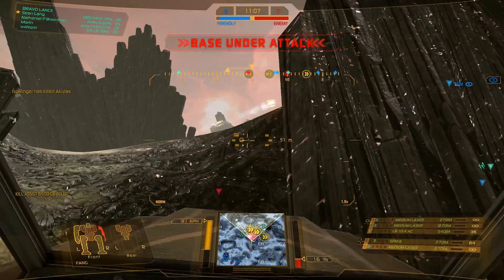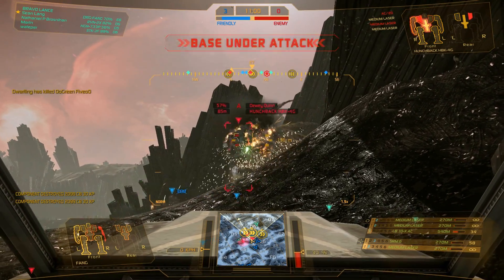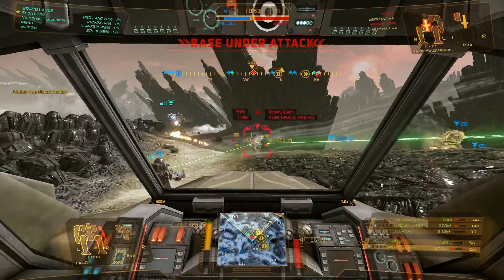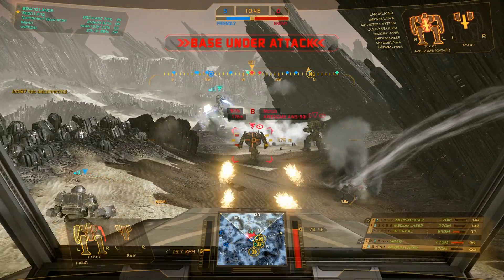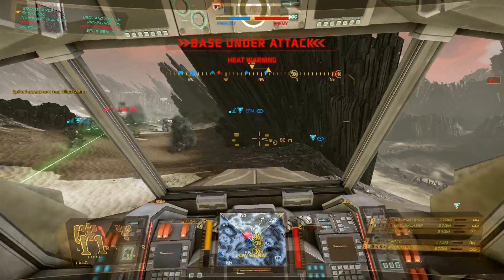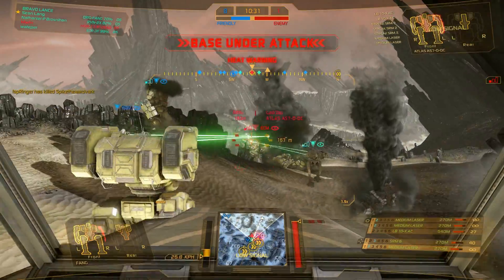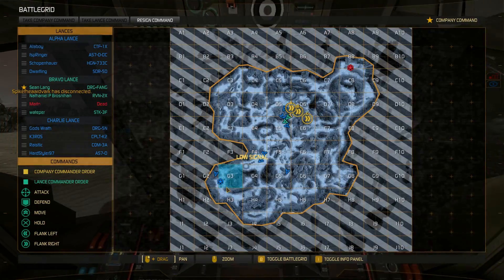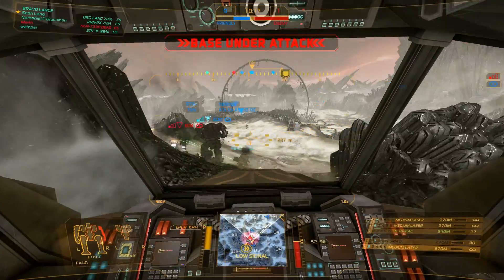So many mechs. There goes his AC 20. Guy didn't even realize I was shooting him. Alpha's down, switch to Bravo. I do like the ability of the LBX — it's a low heat weapon. We need to get back, base is being captured. Base 50% captured. If we don't get back, it's going to be over.